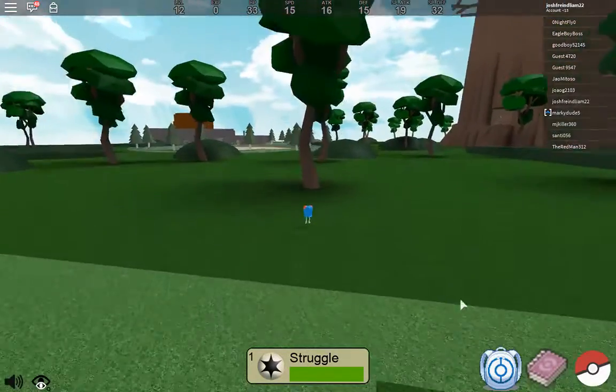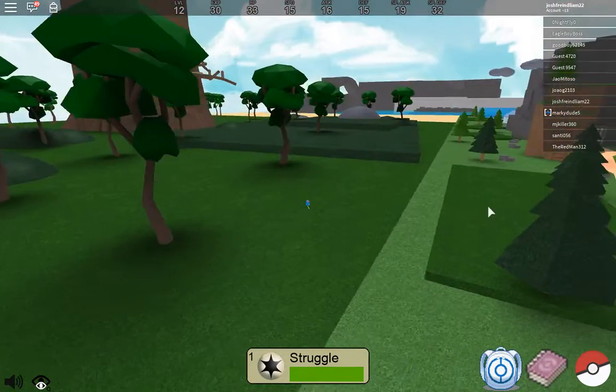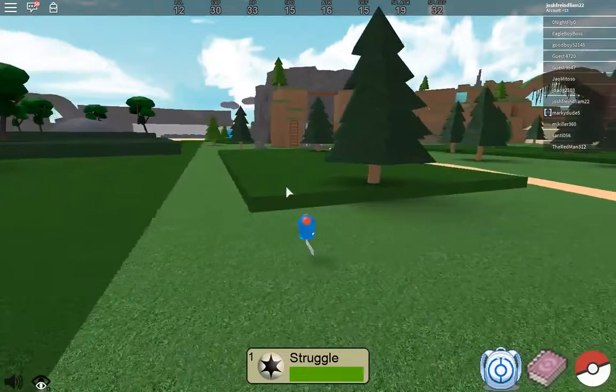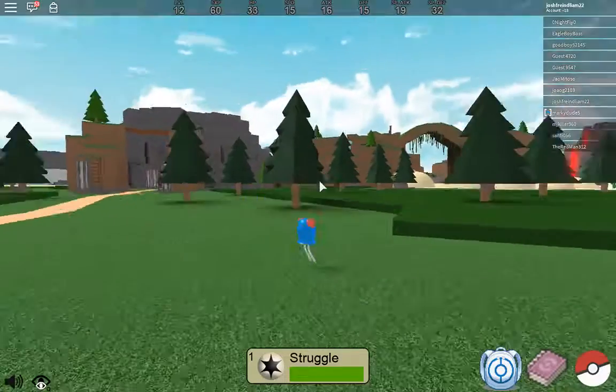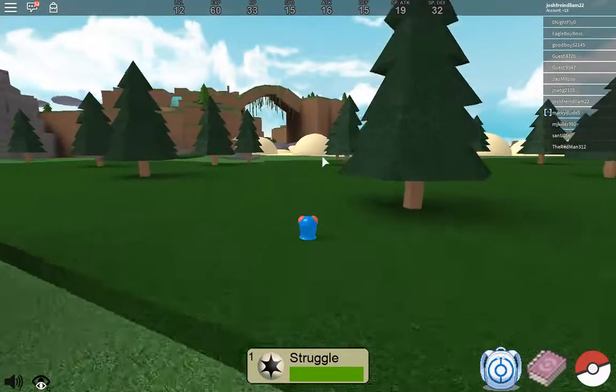So to get an Eevee, you need to complete someone's quest. So while I'm leveling up my Tentacool, I'm gonna look for Joy. Because I did find a Water Stone, so I think that might be what she was talking about.